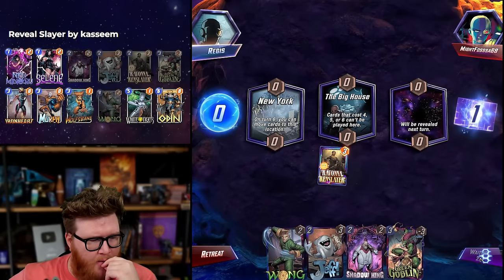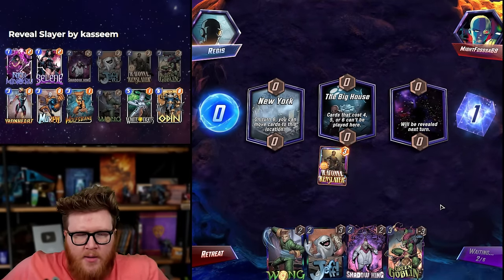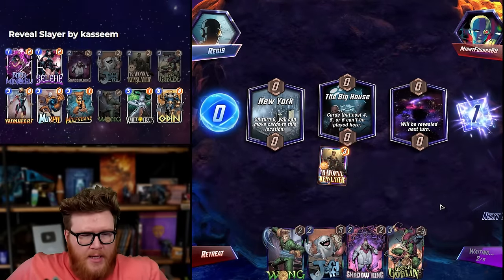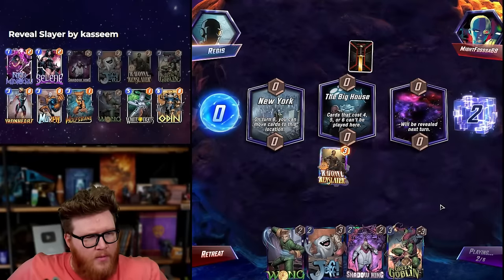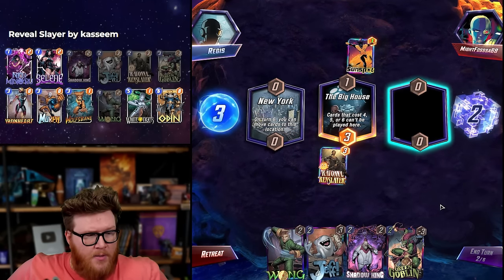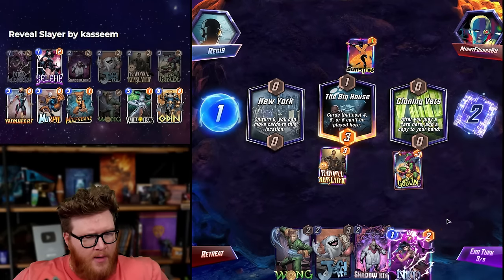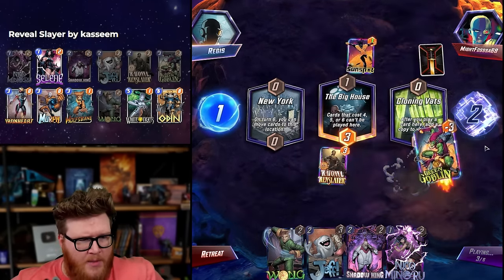Big House — we can chill. Ravonna's good at that, Jeff's good at that, Green Goblin's good at that. Some great lines here. I want to Morph — snap! Big House limits some of our plays like White Tiger, Odin and stuff. We can hit with a Shadow King there, so that's not too bad. I really like these cheap two-cost Green Goblins over and over again — it's pretty sick.